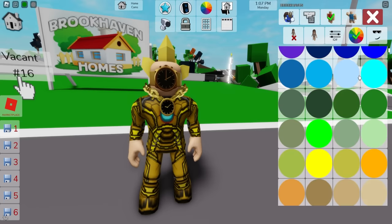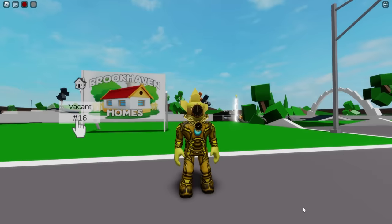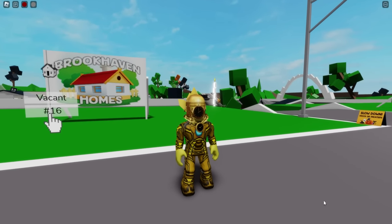To finish it up, let's place ID code 14702585946 to add this golden time clock chain necklace. We still need to open the color section and adjust our skin to this tone, and here we have our Titan Clock Man. Optionally you can add ID code 7284130091 to get this golden Celtic helmet — I think it looks much better.